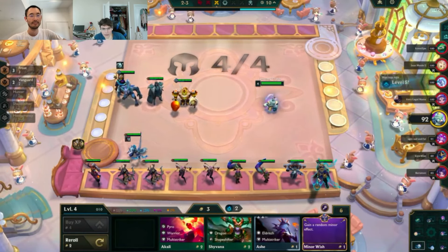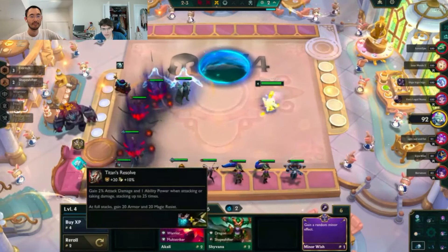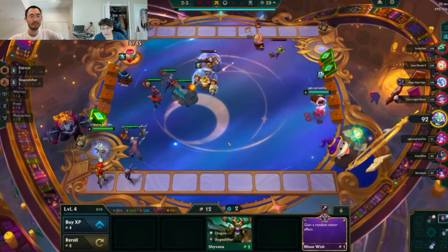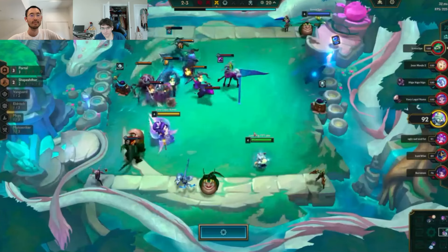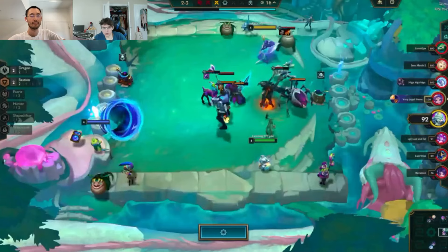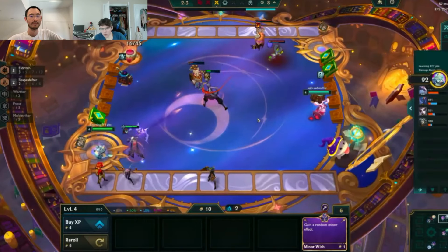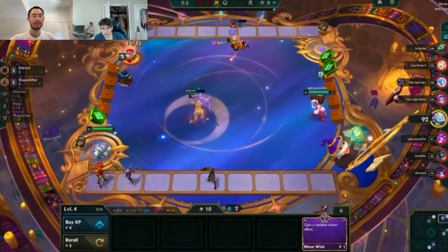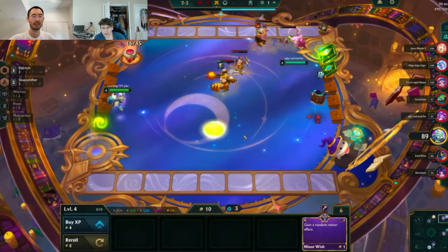There's not a ton of direction for you right now. Sitting on the Warwick is fine and just seeing if you hit more by the end of the stage. Nilah is cool too — I'm assuming the Nilah is if you want to play for some higher class stuff, or I guess Titans Nilah is actually probably pretty good, so that would probably work as well, but you usually want Rageblade QSS.